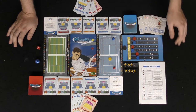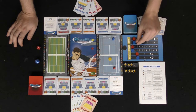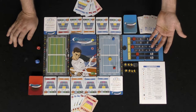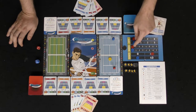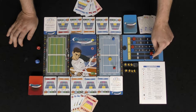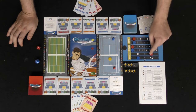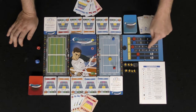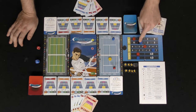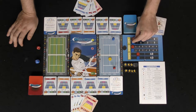The scoreboard tracks your sets, games, and points — it plays just like real tennis. When you score you advance to 15, 30, 40, and then a game. If both players are tied, one player must be at least one point ahead to win a game. It's best of six games as long as somebody leads by two, making a set. You play up to three sets.